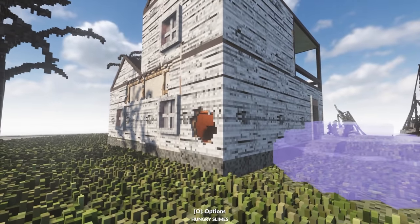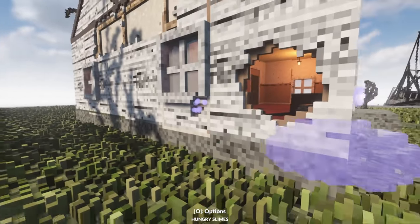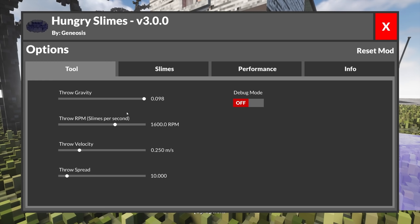But for now, let's move on to these hungry slimes to destroy the house for me. But they're not doing enough damage. So you know what I'm going to do? I'm going to bump everything up. And this is something I didn't try out when I first tried out this mod.